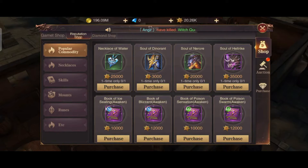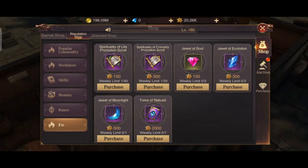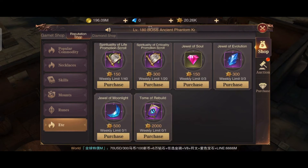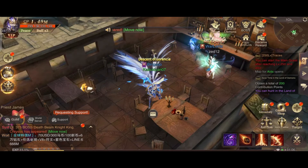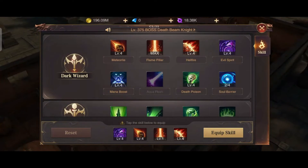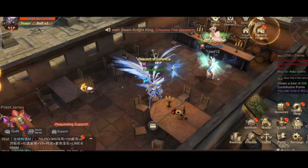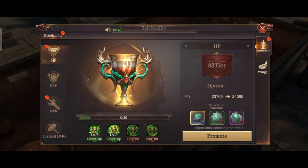Here you can purchase a Jewel of Soul, Jewel of Evolution, and even this item which you can use for upgrading your skills. Let me show you this one — Spirituality — so this one you can use to upgrade your spirituality.